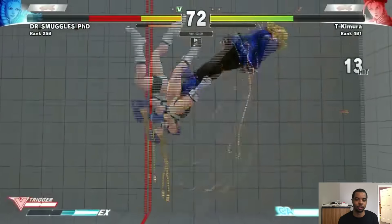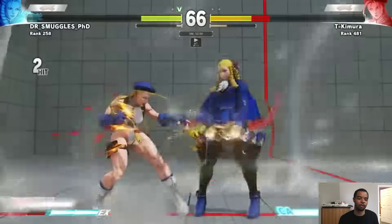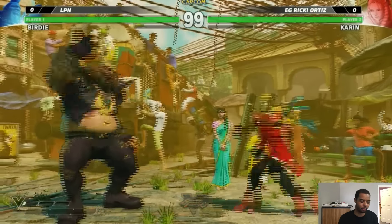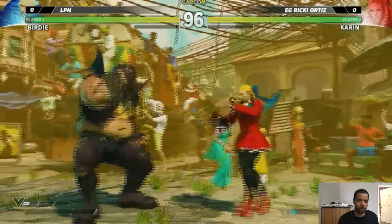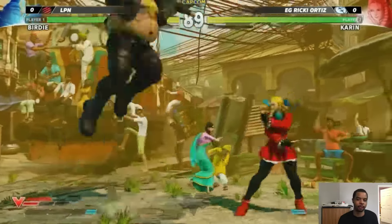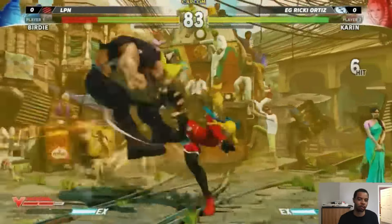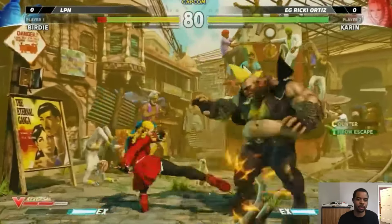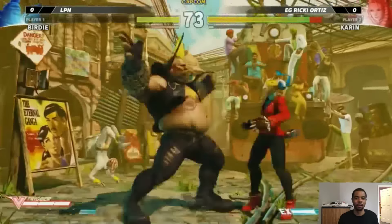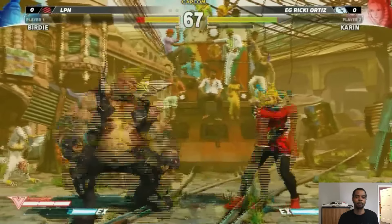She does good damage as long as you're opening your opponent up and getting the combos in. Her damage is on par with any other character in the game, and she hits pretty hard especially in the corner with her extended combos. She has a really great walk speed, and in past Street Fighters a character's walk speed determines how they're supposed to be played. Characters with fast walk speeds are normally rush-down type characters — like C. Viper in Street Fighter 4 — so Karin is meant to kind of rush down using her footsies.